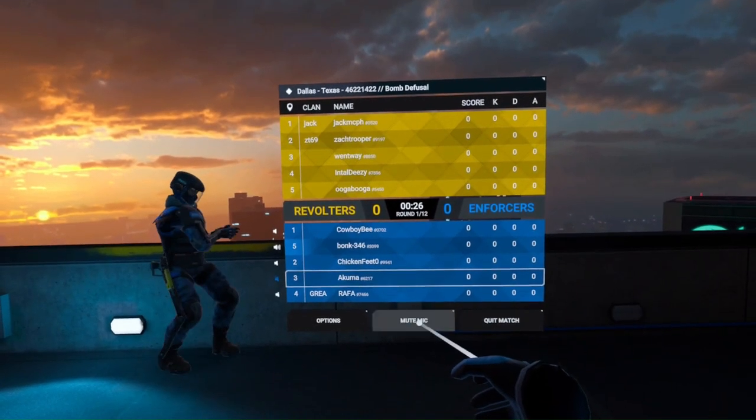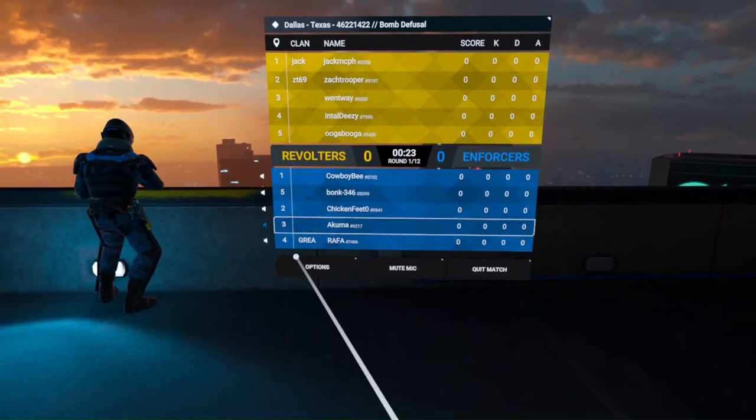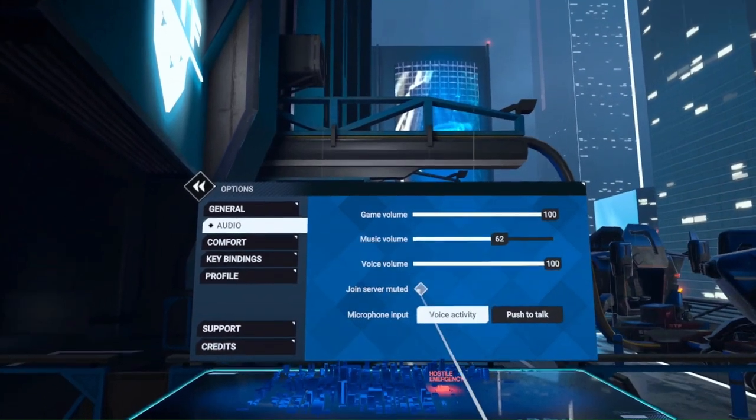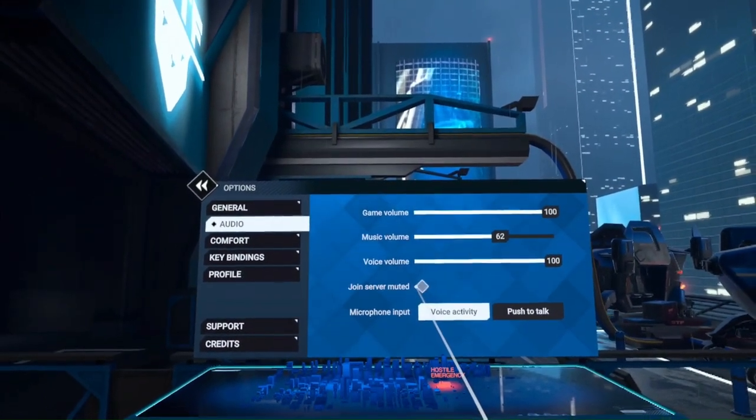For tip number one, go ahead and unmute yourself. This is going to save you a lot of frustration. It happened to me a lot while I was joining matches — automatically muted and I was talking to myself. Most people do this in matches, so go ahead and turn it off. It's going to make you feel like you're not invisible and you're actually part of the team.